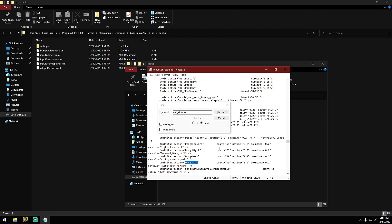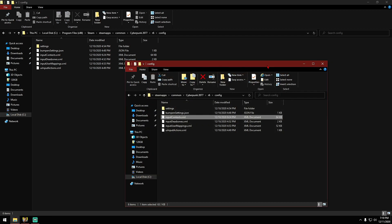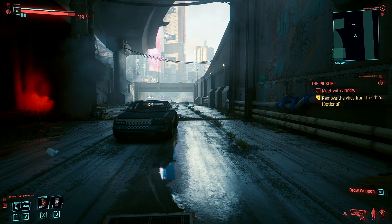Once you do that, close this out, make sure those values are 99, and then make sure you save the changes. Once the changes are saved, if you have Cyberpunk 2077 running, just go ahead and save your progress, quit out of the game, and relaunch the game. Once you've relaunched, you're going to notice that you no longer have the double-tap dodge function in the game anymore.